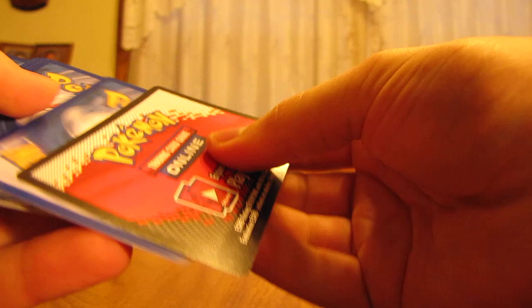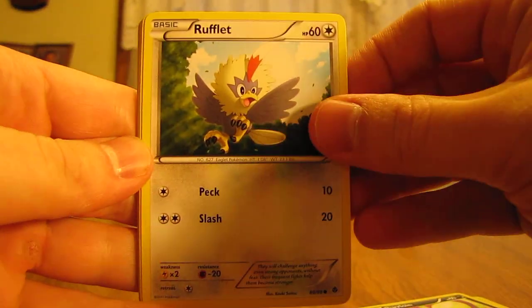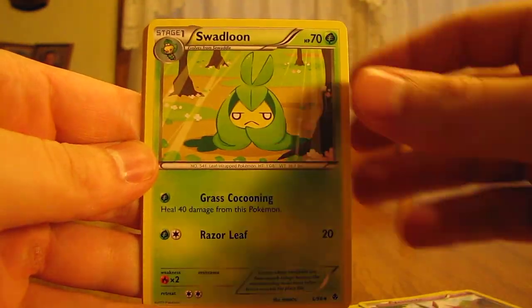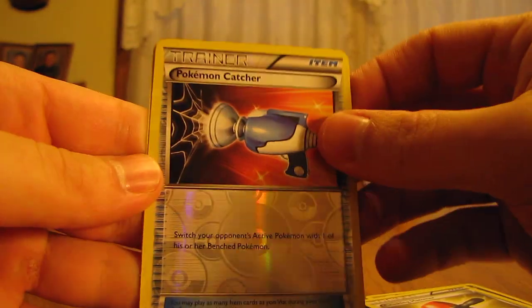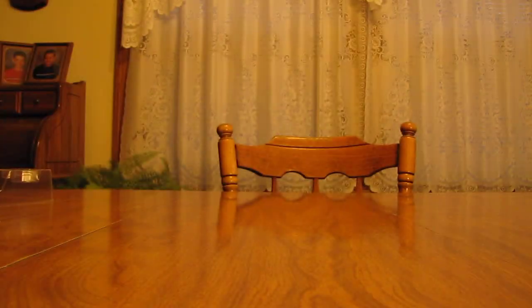Next pack. I believe that's Braviary on the front. Pansage Trainer, Pansage, Purrloin, Rufflet, Panpour, Venipede, Swadloon, Zorua, Crushing Hammer Trainer, Pokemon Catcher Reverse — an Uncommon Trainer — and then Sawsbuck. Sawsbuck was a rare.